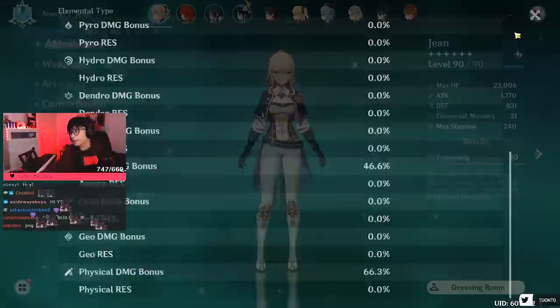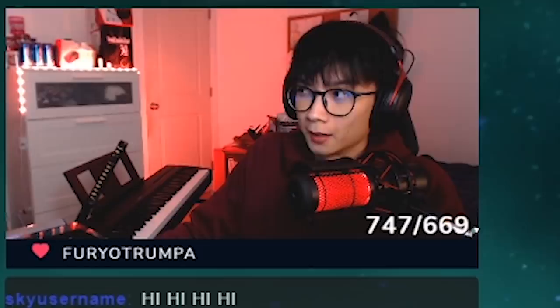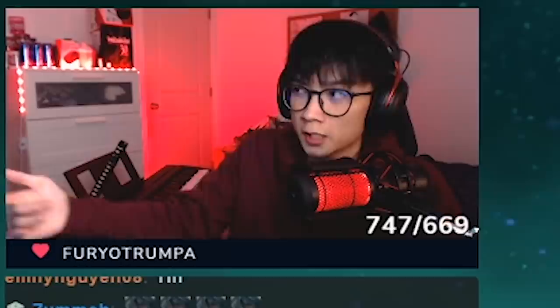So basically, this is Jean. She's level 90. I do have C1, but the artifacts matter more than just C1. So you can still go for this particular solo Jean-only build without any constellations — you don't need any.